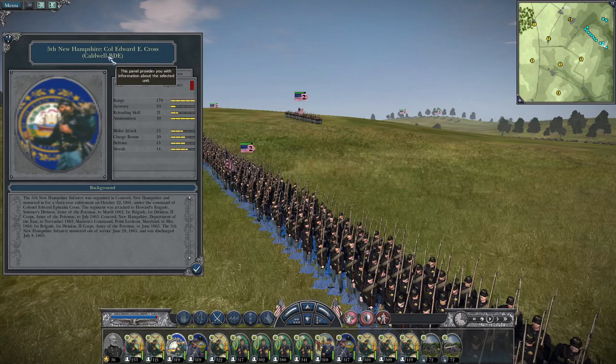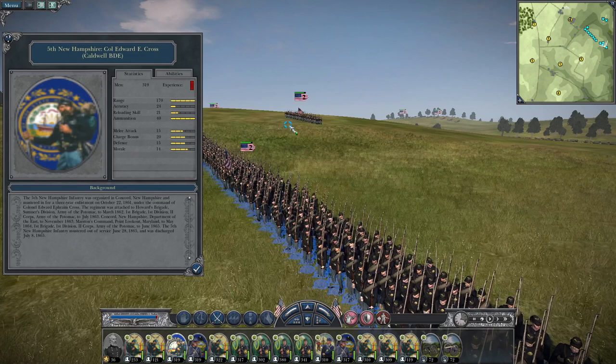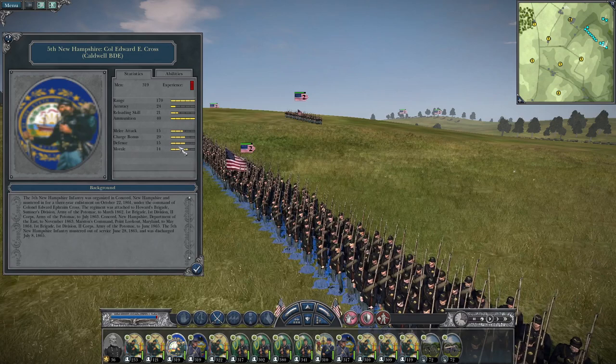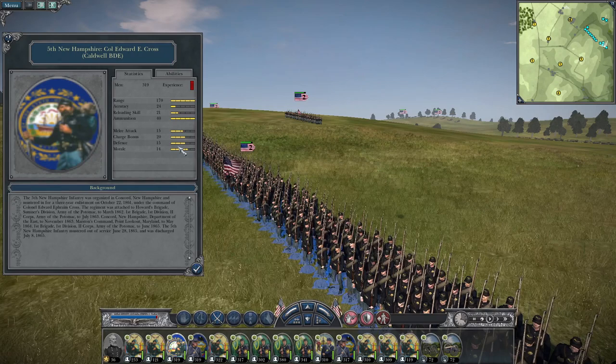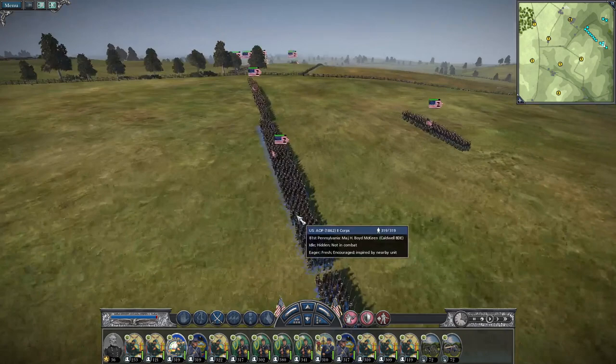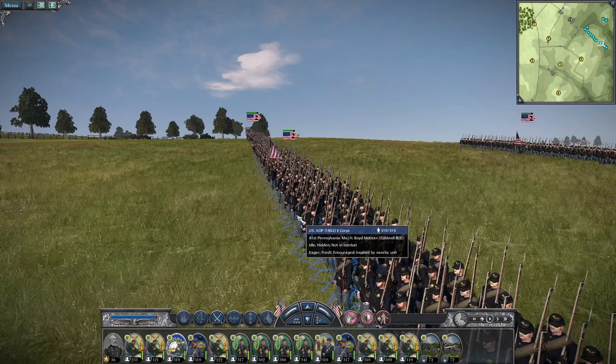Let's take a look at the 5th New Hampshire, led by Colonel Edward E. Cross. Their accuracy and reloading skill is a little bit smaller, but they've got a larger regiment. Accuracy of 24, reloading skill of 21, melee attack of 15, charge bonus of 20, defense of 15, and morale of 14 — still an all-around great unit. Their accuracy is going to leave something to be desired, so you're going to want to get them as close as possible to nullify the better accuracy of Confederates.